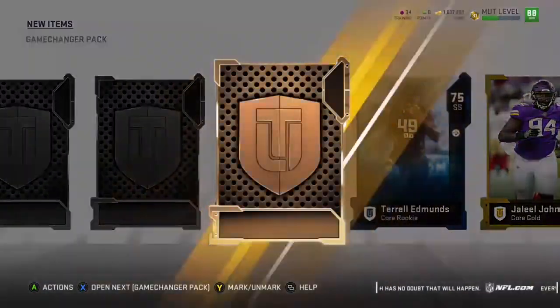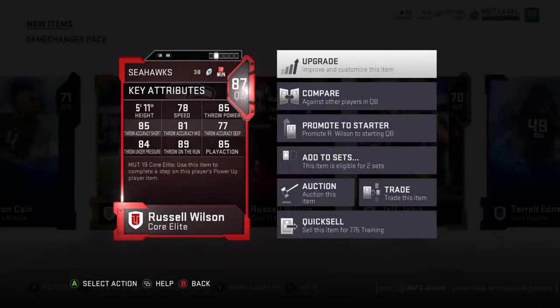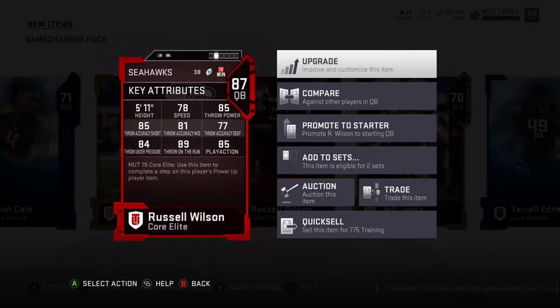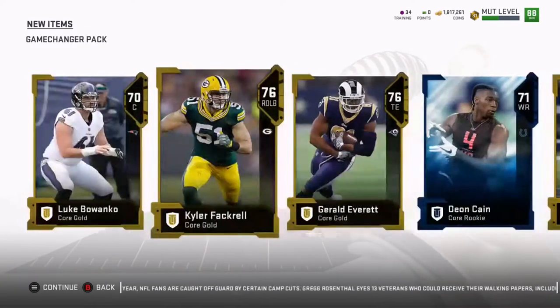Come on, give me another elite card... 87 Russell Wilson! Oh my goodness — 78 speed, 85 throw power, 85 throw short, 81 throw mid, 77 throw deep — I thought that'd probably be higher — 84 under pressure, 89 throw on the run, and 85 play action. Let's go! We are getting great pulls right now. 87 Russell Wilson coming to the team, and now I can actually do the Seattle Seahawks collection.